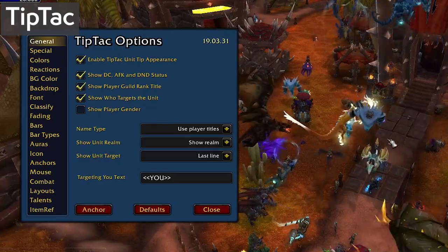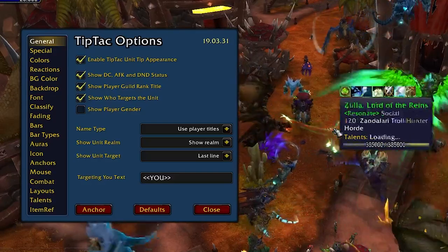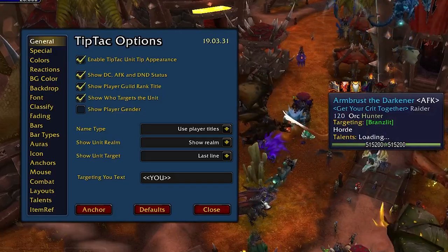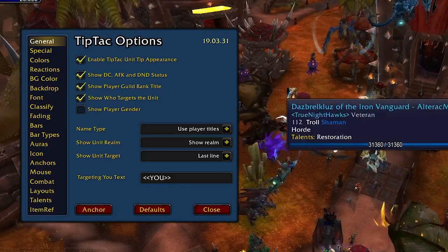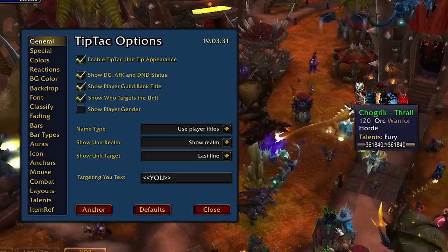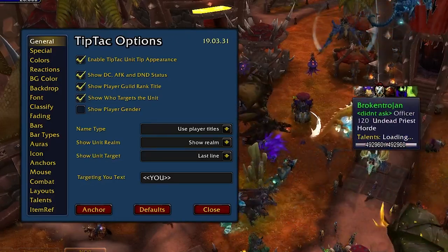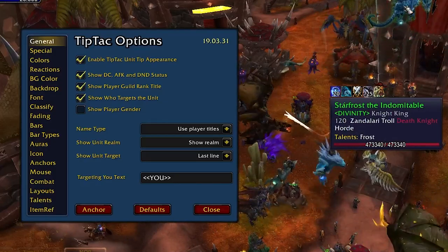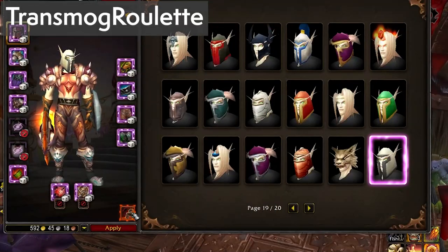TipTack is the current king of tooltip add-ons and for good reason. Out of the box it works just fine — you can change the location of where your tooltips appear and include oodles of additional information like who they're targeting, their HP values, and for players their guild titles and talent specs. The number of options is absolutely exhausting, but it starts by typing slash TipTack and pressing the anchor button to move your tooltip — that's probably the first thing you'll consider doing.